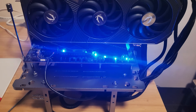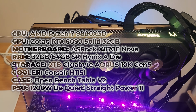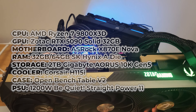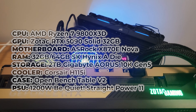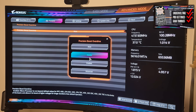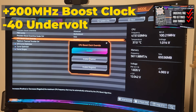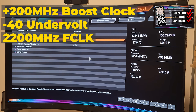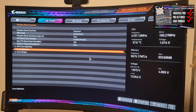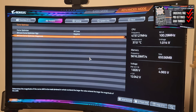Before we dive into the benchmarks, the setup I used for testing: the 9800 X3D was run on an ASRock X870E Nova motherboard. For storage I used an Aorus 10K Gen5 NVMe SSD. Both RAM kits used in this test are SK Hynix Adai and they are both dual channel. I'm running a +200 boost clock override and a -40 undervolt with a maxed out F clock at 2200 megahertz. The U clock and M clock are synchronized one to one. If you want to see the exact tuning setup for this chip, check out my tuning video — there's a link in the upper right hand corner or in the video description below.